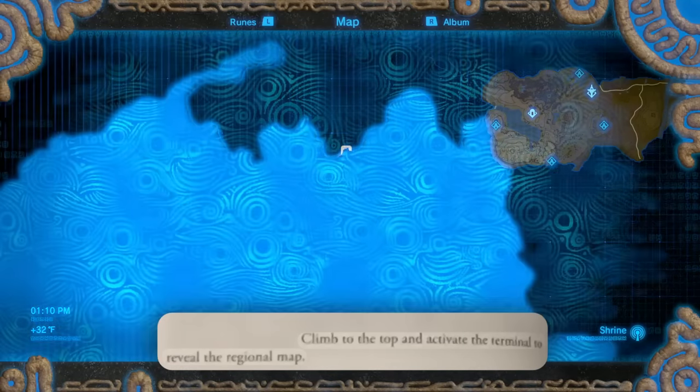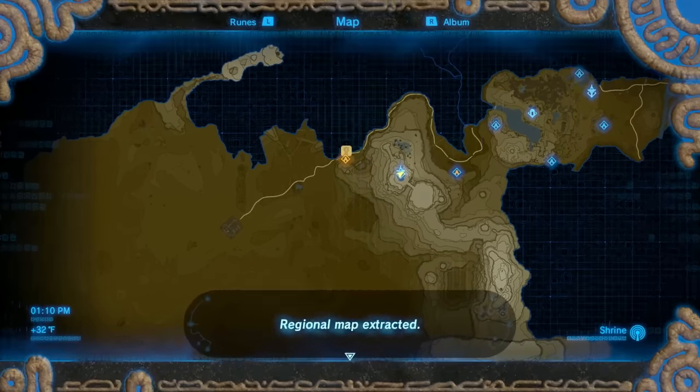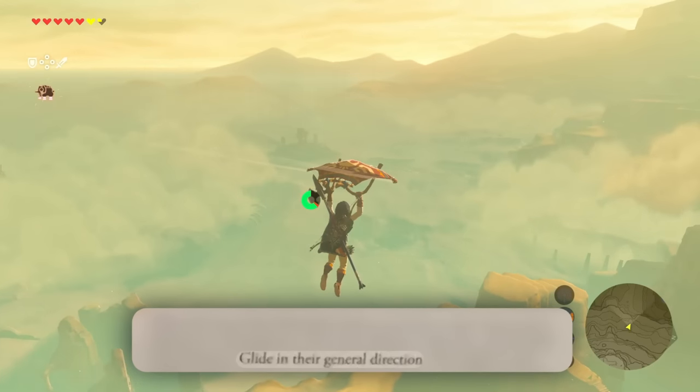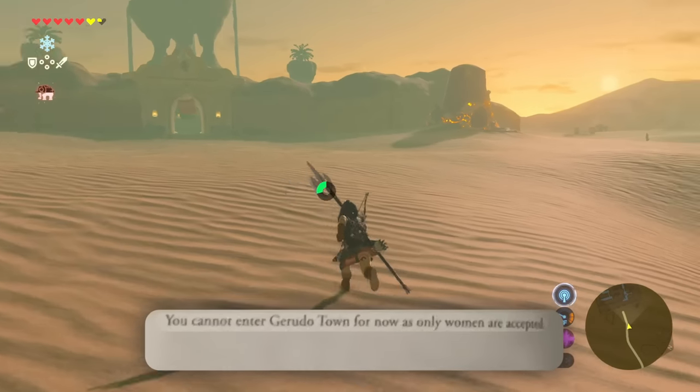Summon blocks of ice with Cryosis to make your way to the tower. Climb to the top and activate the terminal to receive the regional map. Why do I keep getting these towers again? Is this gonna help me beat the game? Whatever, I'll figure it out. From the top of the Wasteland Tower, glide in their general direction. You cannot enter Gerudo Town because I'm a guy.